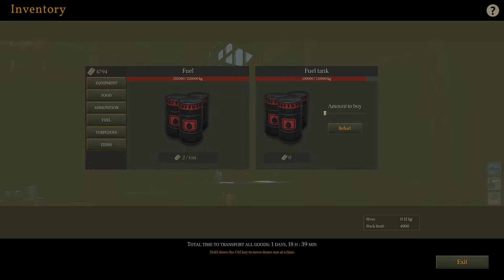So let's go to fuel and refill to the maximum. It costs $2 a ton. I like how they changed the cans to actually look different now — they actually have a graphic effect on them as well.